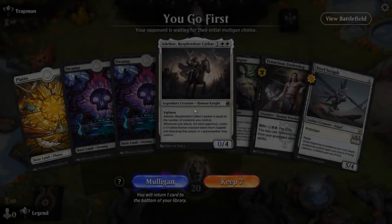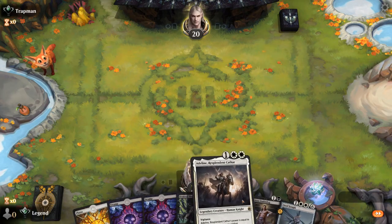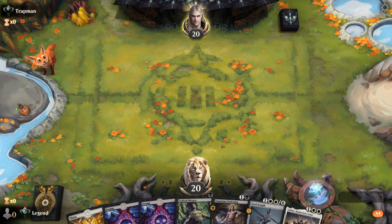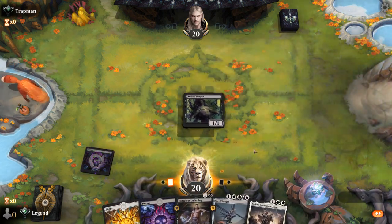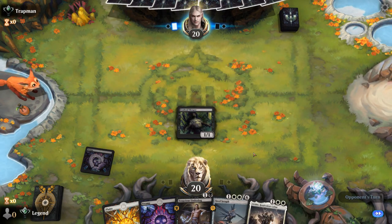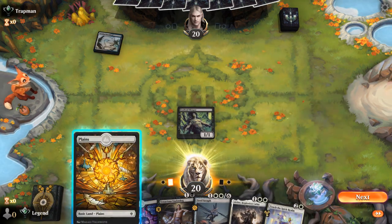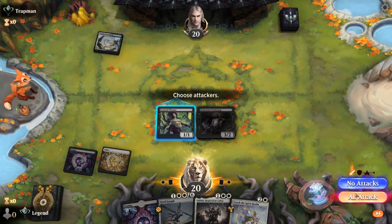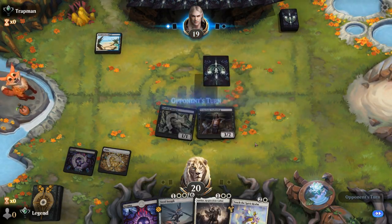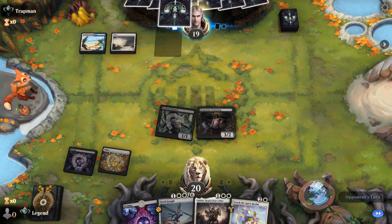Game 2: we're on the play with a good curve-out start, missing our second white, but we can sink mana into Evolved Sleeper. The opponent is on blue-white Soldiers. We play Underdog, and next turn we can level up twice if we don't need to exile a creature. Thalia does stop Underdog from attacking, but we can still hit with Evolved Sleeper. Once we find white mana, we can give Underdog flying so it can still attack.